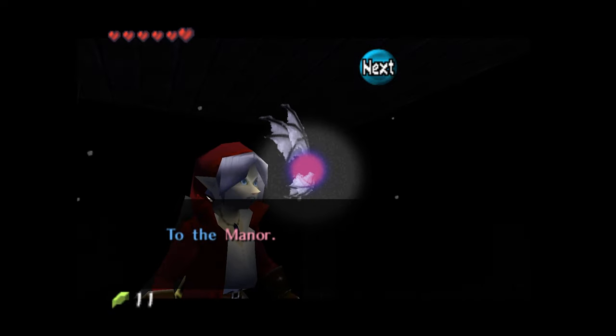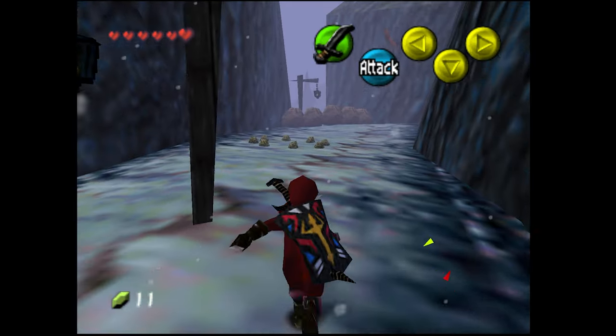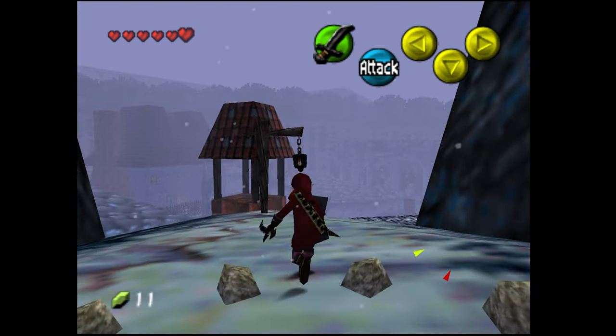Oh, there's Navi! She says to go to the manor - it resides in the woods past the gate. So they want us to go to the manor.